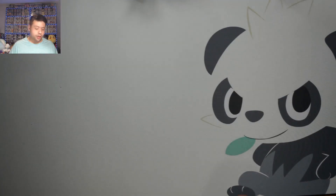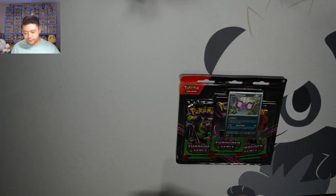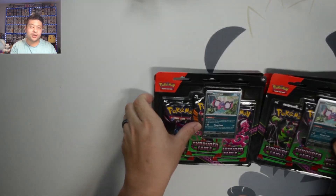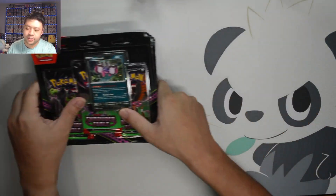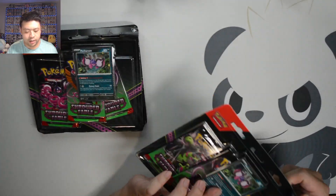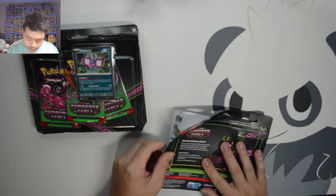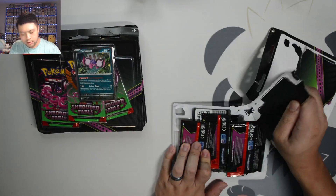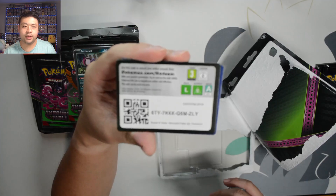What's up everyone, welcome back to the channel. Today we're going to open up the Shrouded Fable three-pack blisters, and we got four of them so that we can kind of see what the pull rate is. This is how we typically do this with three-pack blisters. We get a Petra and promo cards as well.